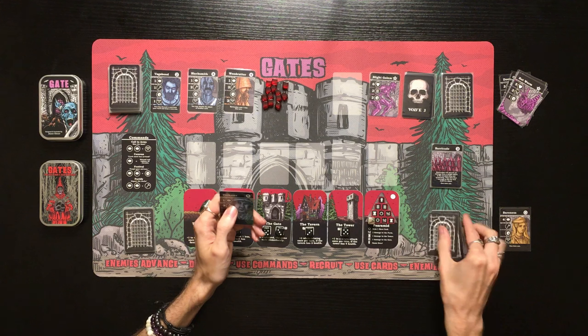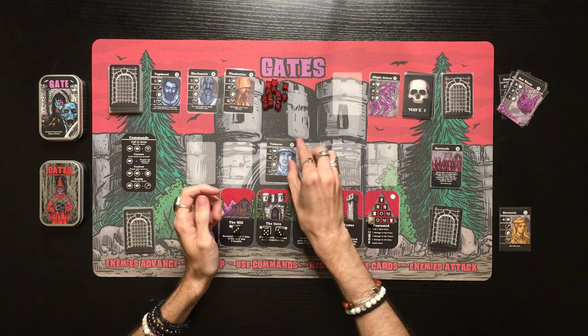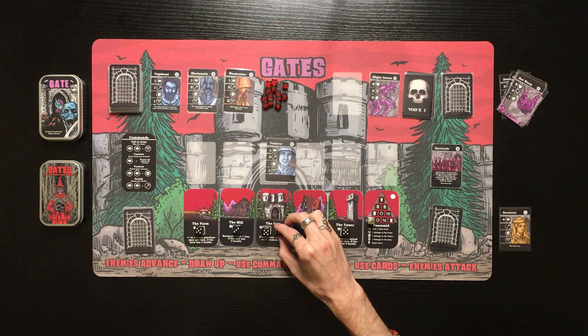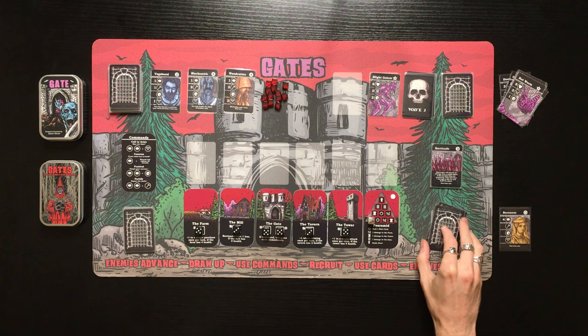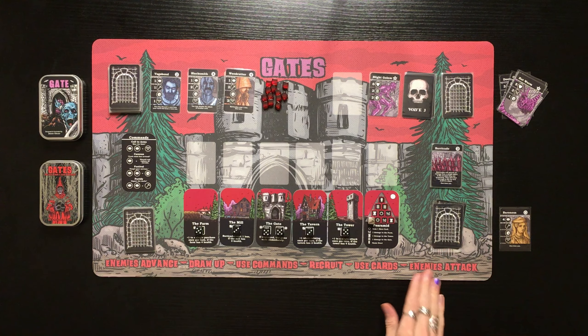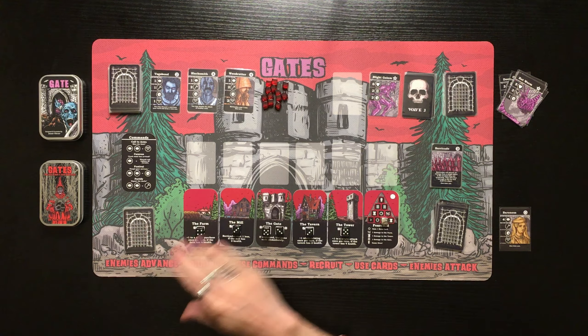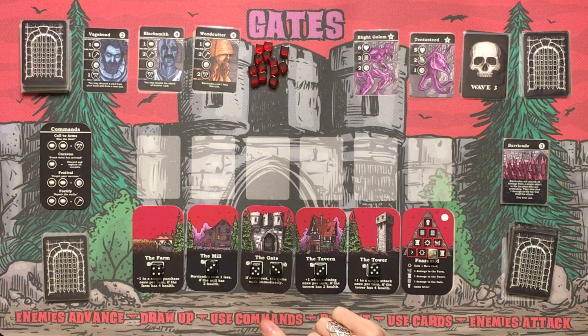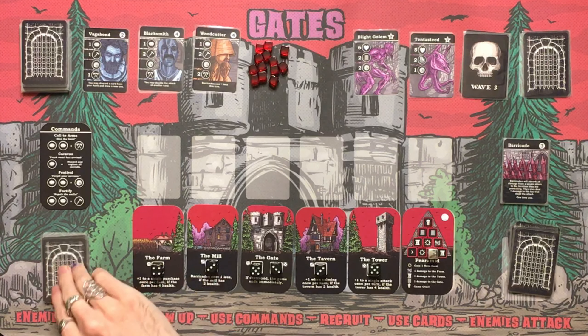We use the Tinkerer to repair the gate back up to full — five health. Then enemies attack: the Blight Golem deals two damage to the gate dropping it to three, causes two fear, and we gain a hero card from the sun symbol. The wheat symbol does one damage to the Farm, dropping it to four. Enemies advance — the next enemy is the Tent-to-Seed with five health, two damage to the Mill, and one fear.